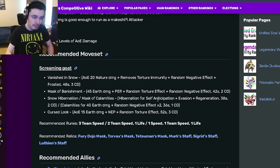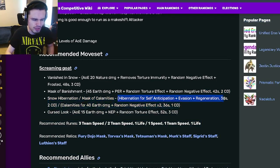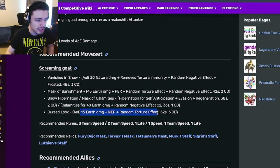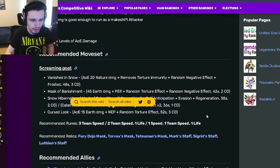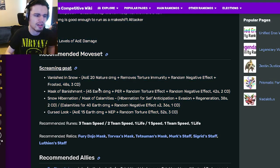He has random negative effect times two as well — I would probably go with the evasion one though, not the random negative effect times two. He also has an AOE negative effect protection with a random torture effect, which is pretty decent.